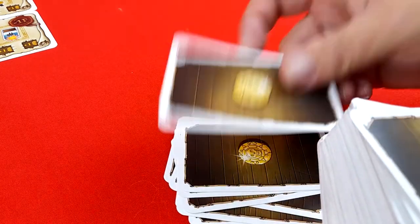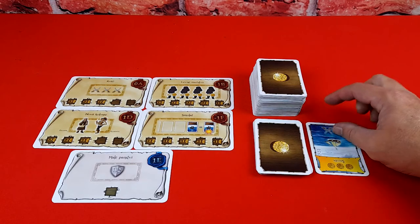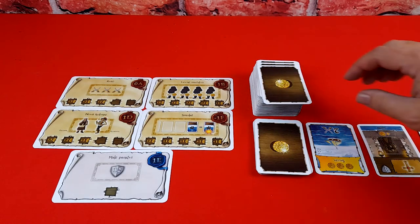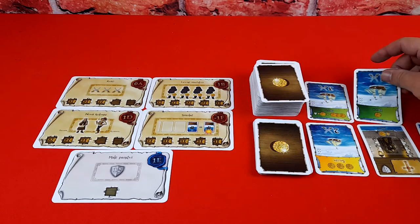Once you have determined the number of cards needed, draw them and place this in the time pile face down next to the normal draw pile. Play is the same as a regular game, except when the active player starts their turn they draw one card from the time pile, and their subsequent cards are drawn from the normal pile. Players are trying to complete all of the contracts before the time pile runs out.